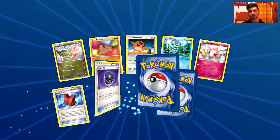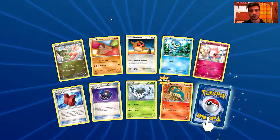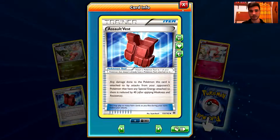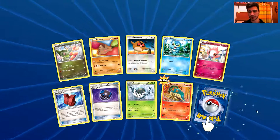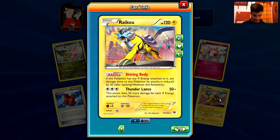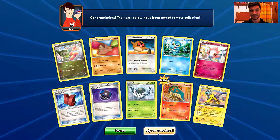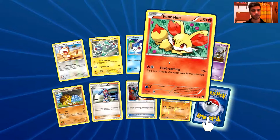I'm going to open the packs quite fast because I don't want to waste your time. We have an Axew, a Swinub, a Hoothoot, a Froakie, a Spritzee, a Float Stone, a Heavy Ball, a Pupa, a reverse holo Cyndaquil. And the actual rare is a Raikou — that's fantastic, a holo rare card. I do need a full playset of Raikou; I want to build the Raikou deck, so this is fantastic. Do you like this awesome holo rare Raikou? I do. I'm happy with this pull.